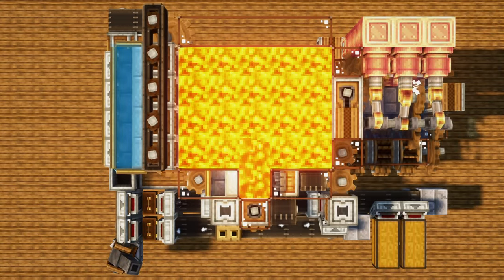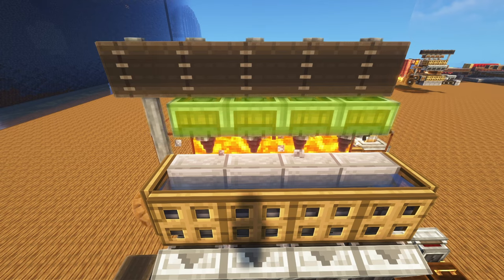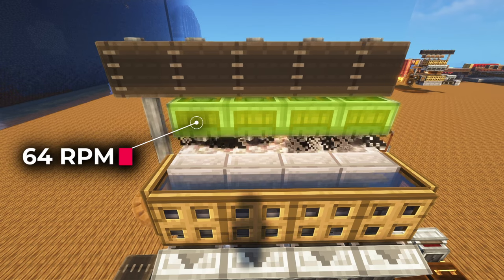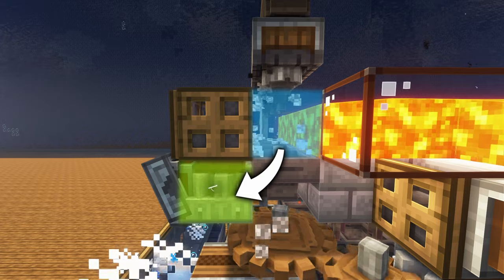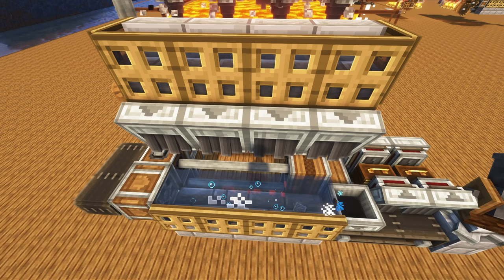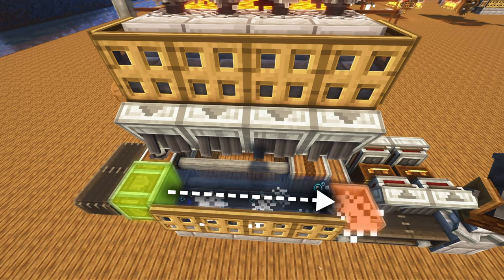Just like last time, it starts with some water and lava to produce the cobblestone, and a line of drills to mine it out. We're going to use 4 drills, but this time we will be running them at 64 RPM. Once the cobblestone gets mined, it will go down into the mill to get converted into gravel, and we will be running those millstones at 128 RPM.